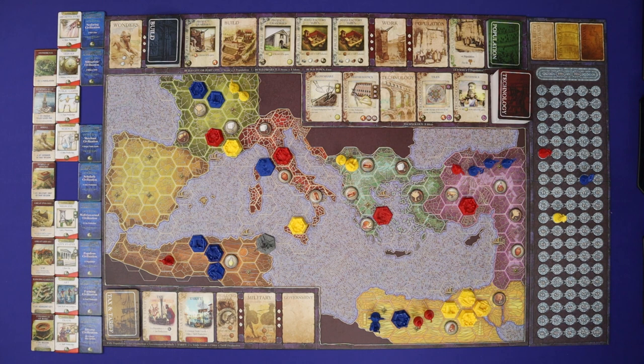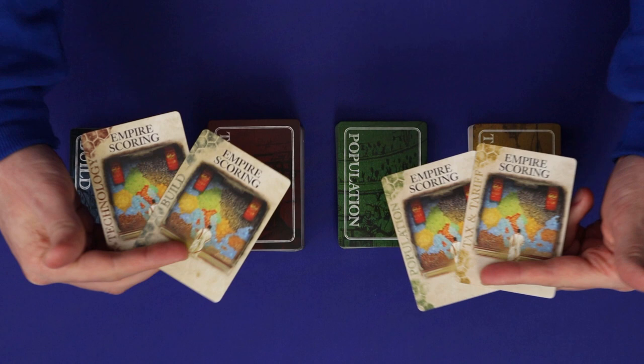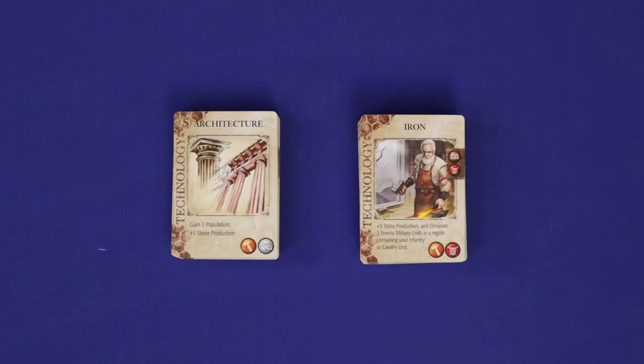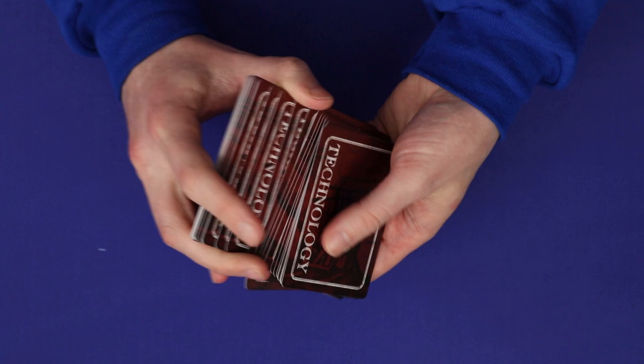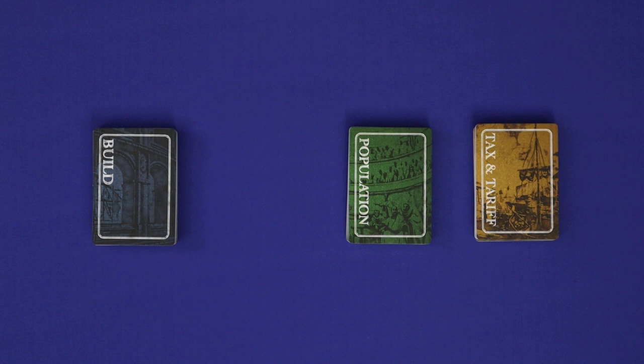In this video we'll be showing you components from the Deluxe Colossus Edition of the game. To set up, first set up the four decks. The Heropotus decks are used in the solo mode and are left in the box. Set aside the one card from each deck labelled Empire Scoring. Then take the technology deck and separate it into two sub-decks, starter and non-starter, based on the S in the top left corner. Shuffle the starters and then deal each player a hand of five before recombining the starters and non-starters into a single deck.